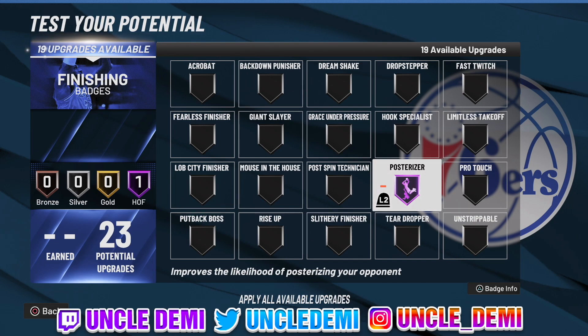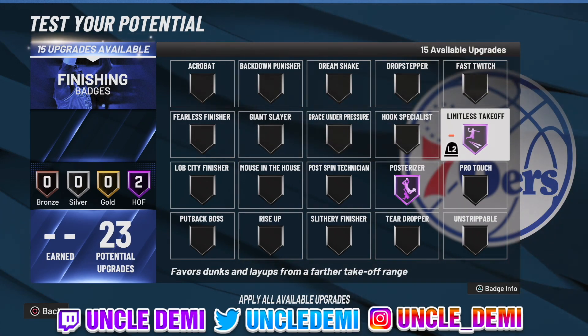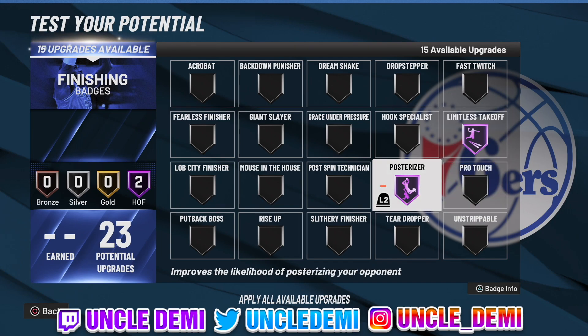The second badge you always want equipped is Limitless Takeoff — and this trends more toward guards, but if you're a big with a high driving dunk, it applies too. Limitless Takeoff is one of the most OP badges you can have. Remember in 2K21 and 2K20 when you'd try to go for a dunk but end up pulling up for a jump shot or mid-range because you were too far? Limitless Takeoff takes that away. If you have Hall of Fame Limitless Takeoff, you can be behind the free throw line and still get the animation to take you in for a dunk. Limitless Takeoff and Posterizer together is one of the most lethal badge combinations you can get.